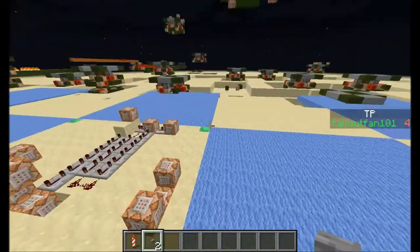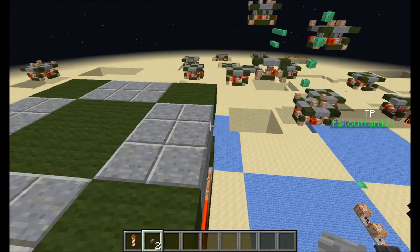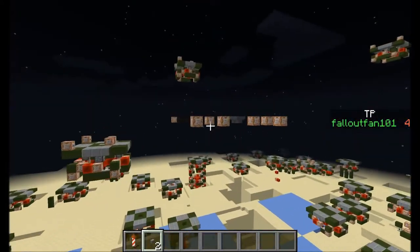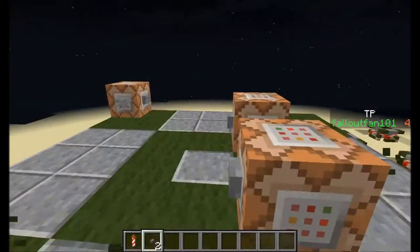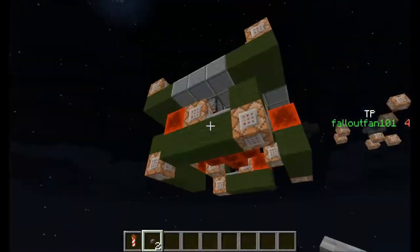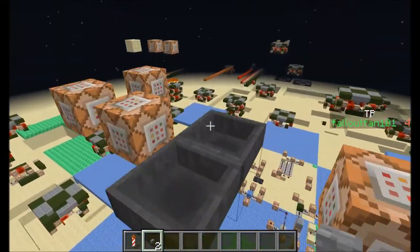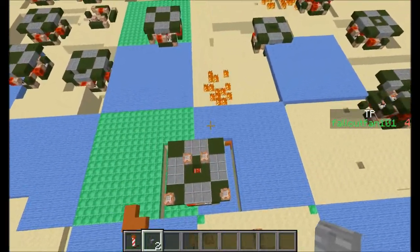Hello guys, remember when I made this? Well, it's useless and obsolete now. I worked so hard to make something really good that looked like this and it was so awesome. But the new snapshot, which I'm currently playing in, breaks it. You can't have a minecart command block writing a minecart command block and have it work.